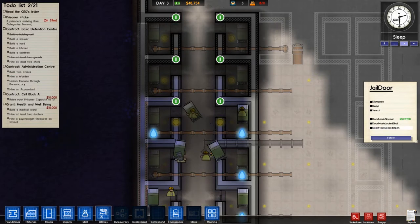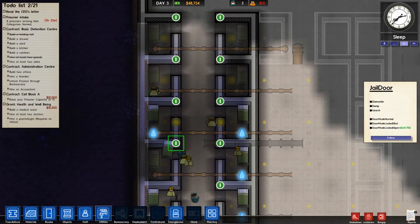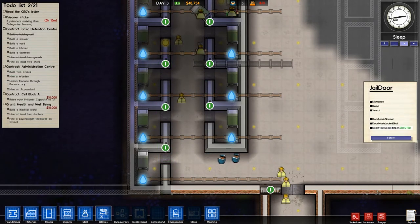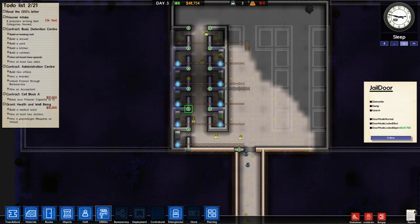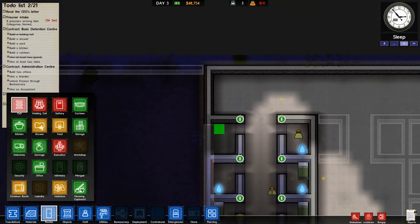Nor do we have a canteen, nor do we have showers — so we're running behind. We should have probably paused that first eight until we had the design up. But I like the pressure of having to get the prison built while prisoners are showing up — you're being forced into getting everything accomplished and you're under the wire. It makes it a little more challenging because we can't just sit back and fine-tune everything.